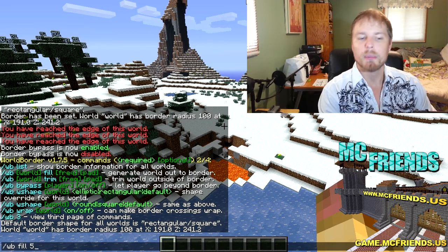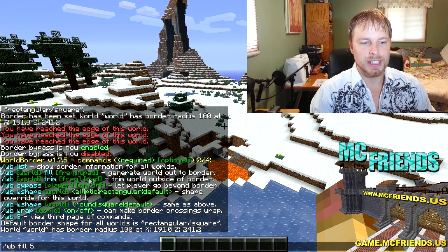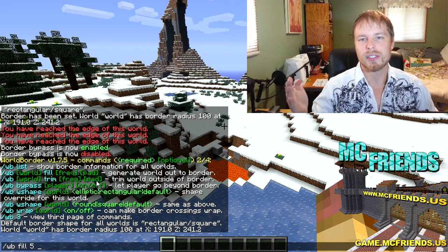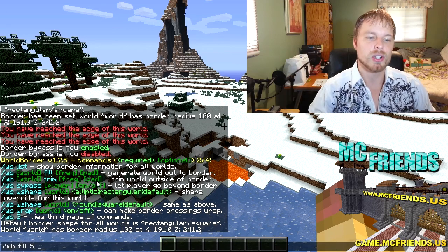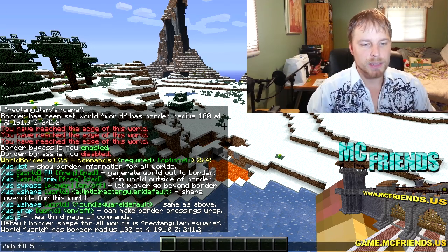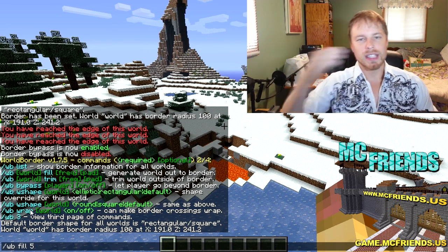The pad value, which isn't required, defaults to 208 chunks. That's how far outside the border it will generate, because by default when people go to the edge the game generates as far as they can see, so the default is 208 chunks.